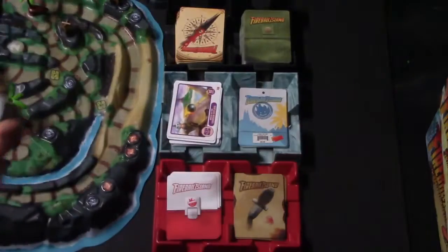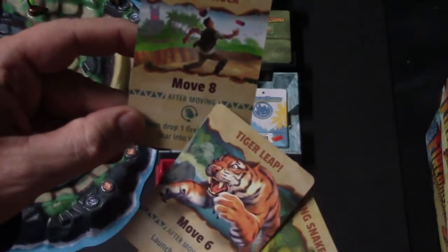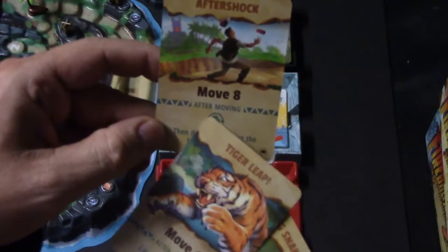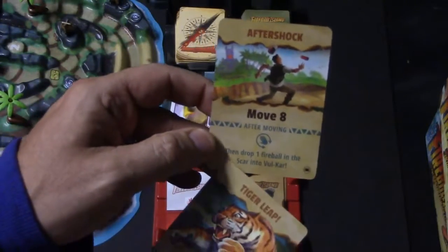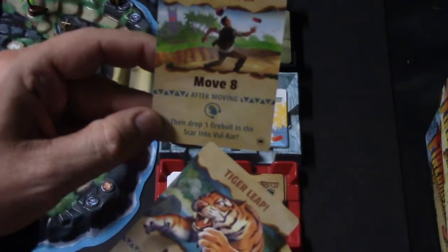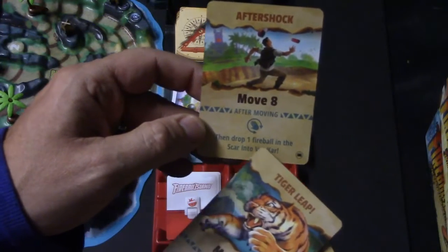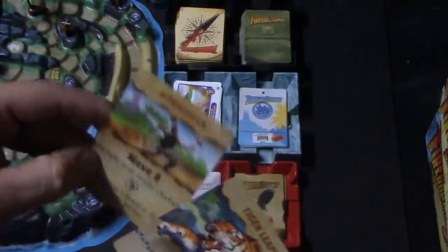We'll start with the action cards. These work in two ways. First, they allow you to move a certain amount — in this case, eight. The movement rules are simple: you choose a direction and must move the full amount specified on the card; you cannot backtrack. The card also gives you a special ability you can use if you'd like. In this case, it allows me to rotate either the tree, Vul'Kar, or the cannons, and drop one fireball in the scar into Vul'Kar.